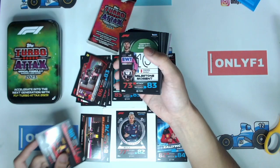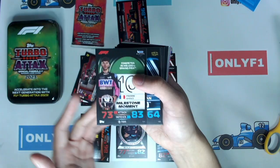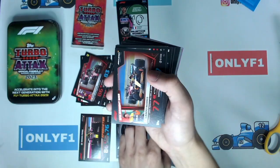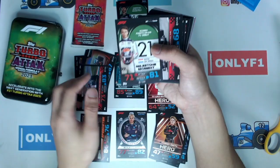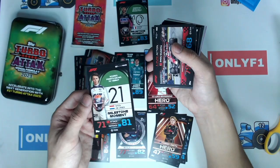There are a lot of different style subsets. We have Hero cards covering F2, F3, and F1 — Jack Doohan, Oliver Goethe, Tommy Smith F3, Lando Norris, Valtteri Bottas Epic Moments, and Nyck de Vries — this would probably be a card worth keeping. At the time of making this video, Nyck de Vries has officially been confirmed as fired from AlphaTauri and will be replaced by Daniel Ricciardo starting from the Hungarian Grand Prix.